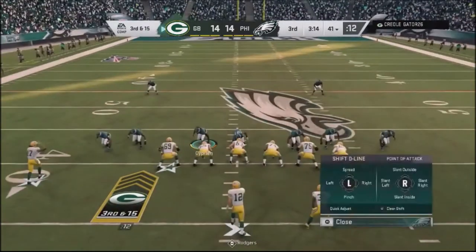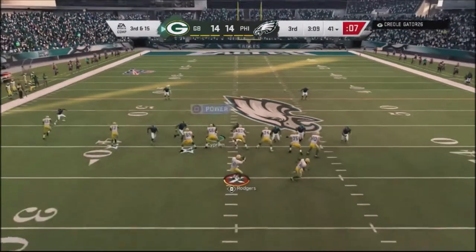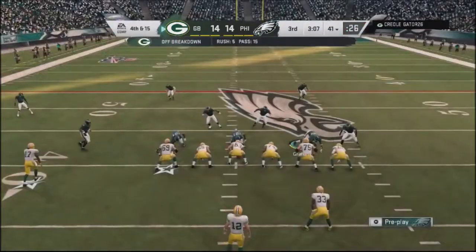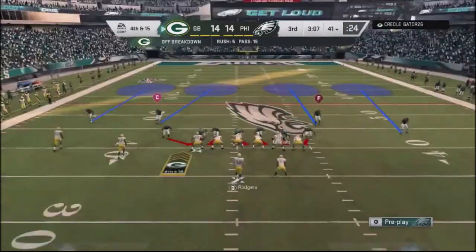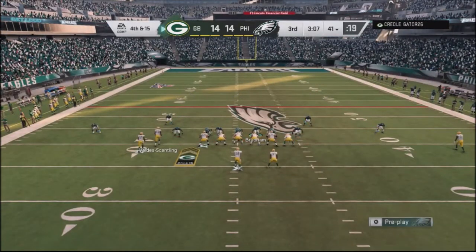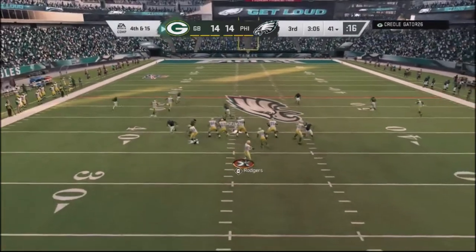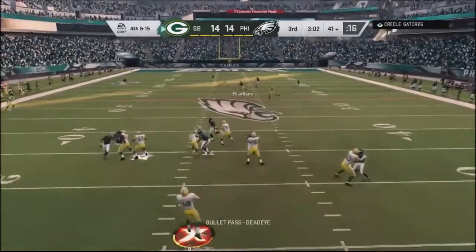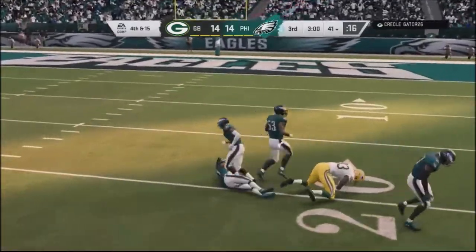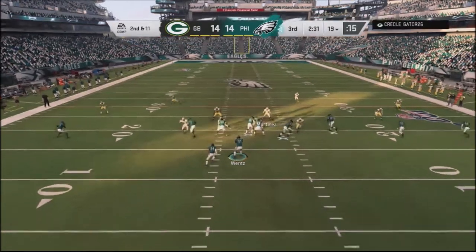Third and 15 — he ran the ball twice and I bottle him up. I come with a really aggressive blitz — he blocks seven but I get pressure in and he throws into the seam, my defenders come up. He goes for it on fourth and 15. I go into quarters because I don't want to get beat deep, pressure once again — he blocks seven and sends out three wide receivers. He's got a little out route that's wide open but throws the ball up to the deep post and I come down with it.